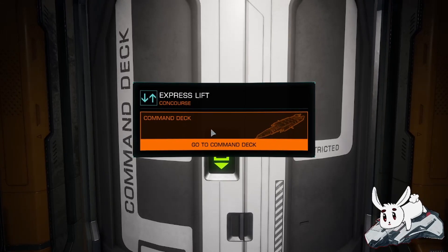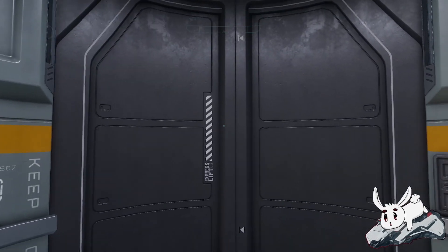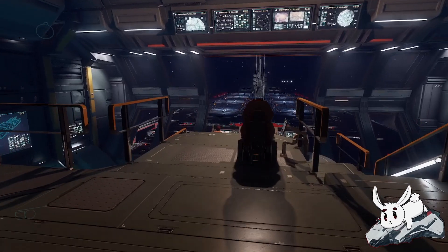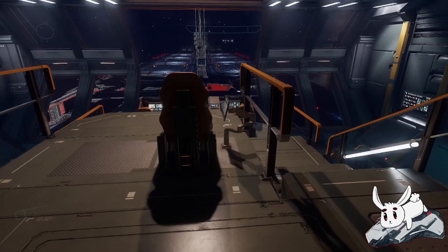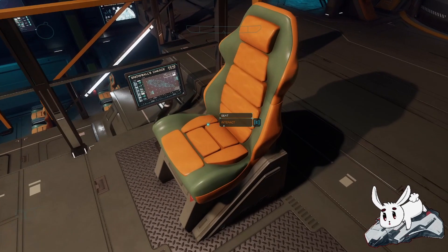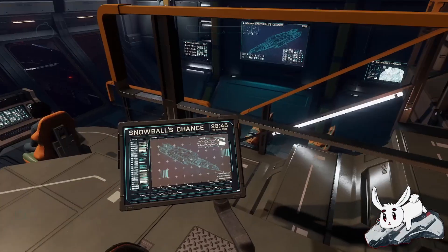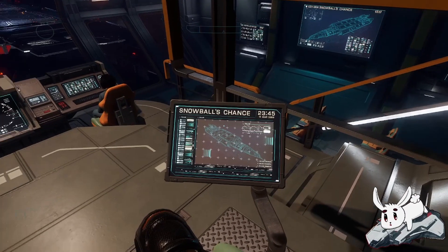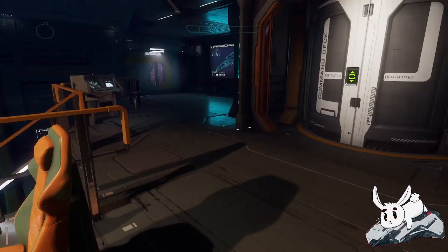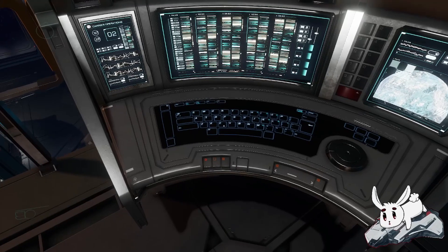Let's go up to the command center — command deck. So far I'm quite liking what I've seen. I won't do a carrier jump in this video; I'll save that for another video. The chairs are there — yes, this is mine. I'm very impressed by this. This is my seat as captain of this vessel. This is looking really nice. To get out of the seat, just press W and you get up. There are terminals — good to know they still use keyboards in the future.